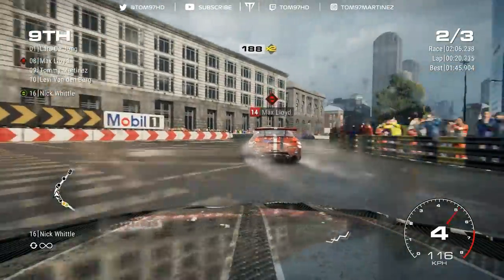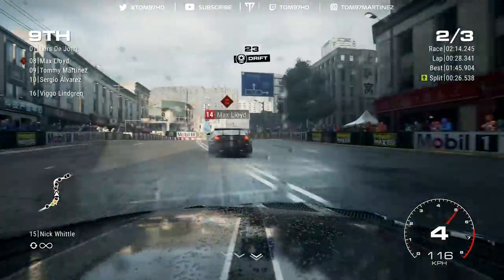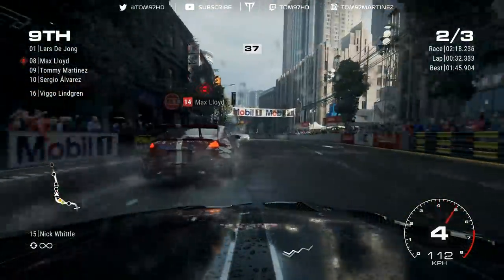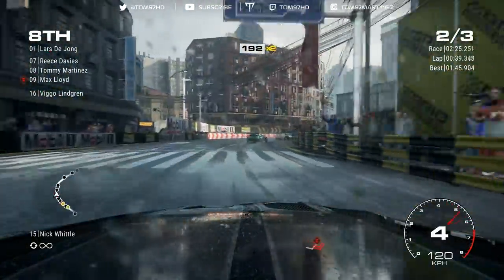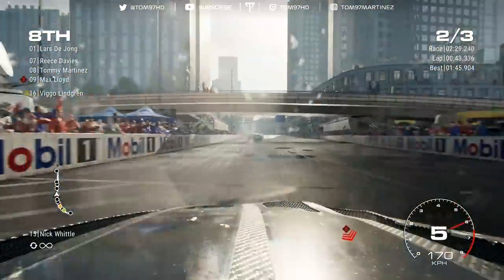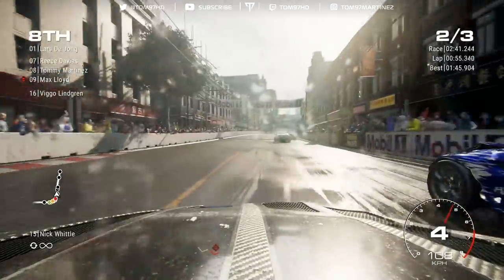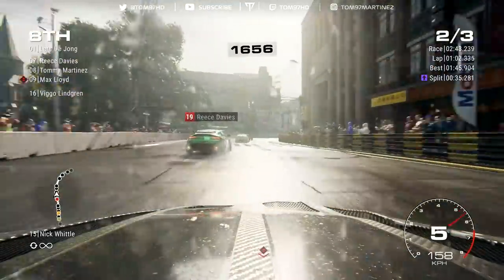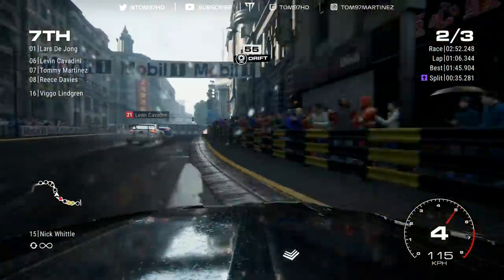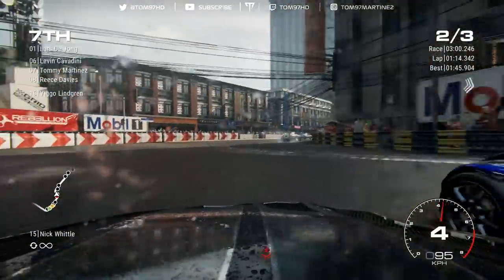Into turn one — fantastic run, my nemesis is in the wall. It's getting a bit scrappy; touching the curbs is absolutely deadly here. If you tap them lightly it's fine, but a big chunk kills you. Nice move down the inside past my nemesis again. I'm getting a good idea where the racetrack is. Reese Davis gets out of shape in front and I look inside. We're in eighth at half-race distance. The AI is very conservative through the chicane section. Big oversteer moment and one car gets through.